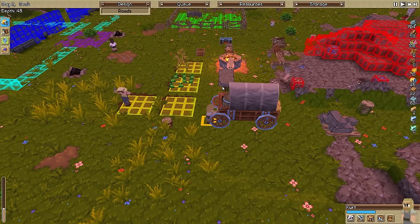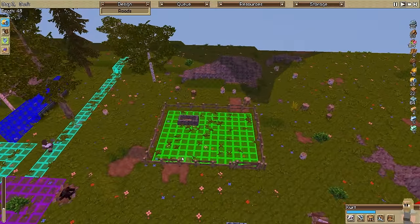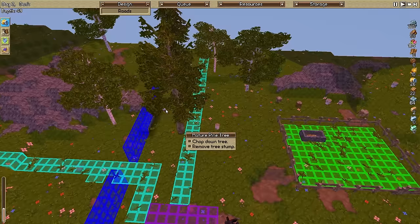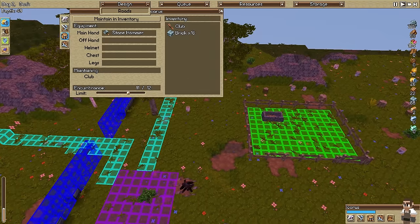We're gonna go back home and see what's going on here. It looks like the pen is done. And now the builder is working on the wall - he can hold a pretty decent amount of bricks.